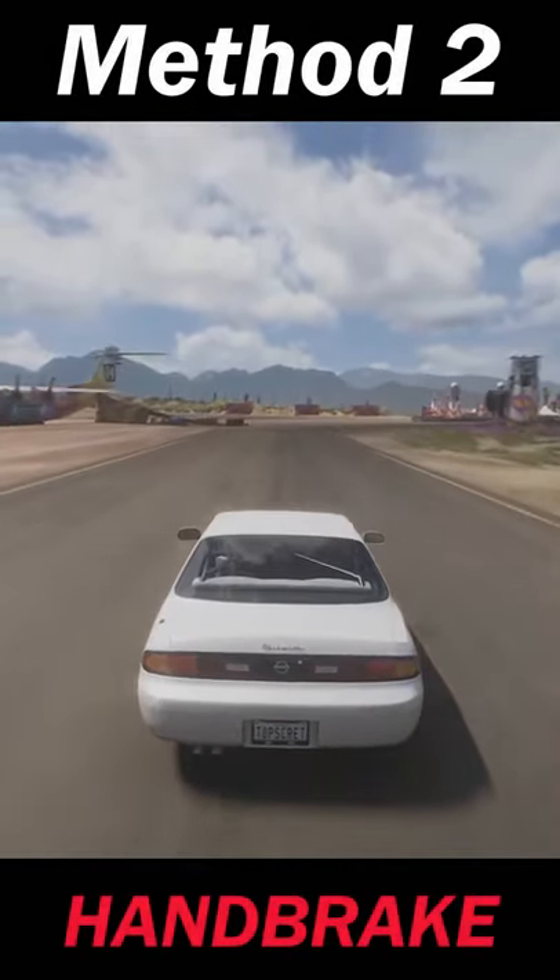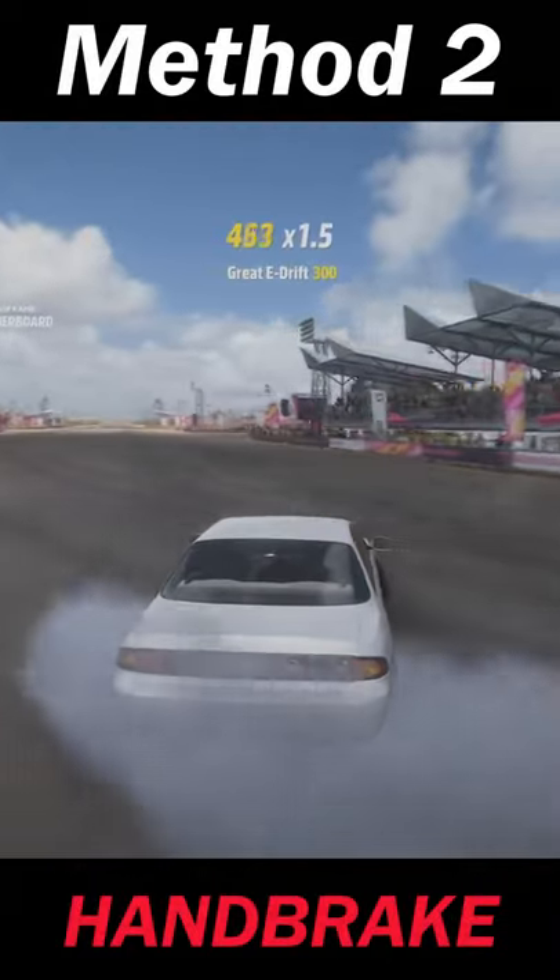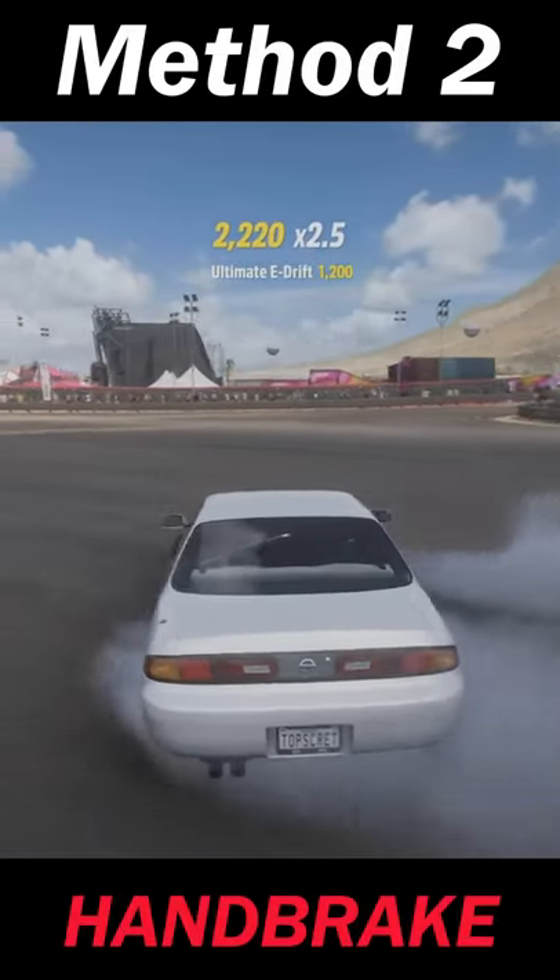Method 2, for a bit more aggression, is the handbrake initiation. Turn into the corner, rip the handbrake, slip the clutch at the same time, and then boom — you're drifting with more angle.